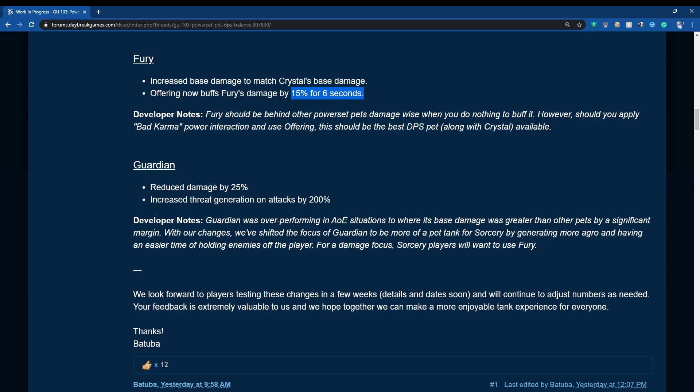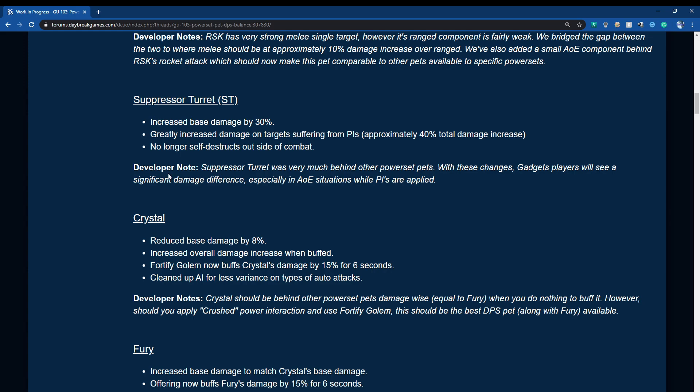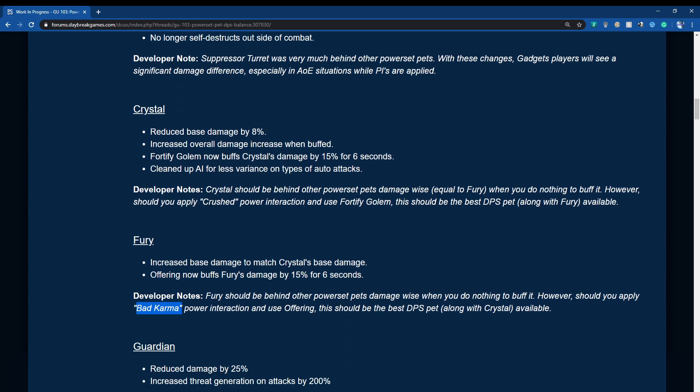The power interactions to note: for Sorcery it will be Bad Karma, and for Crystal it will be Crush.